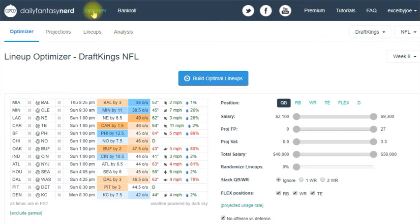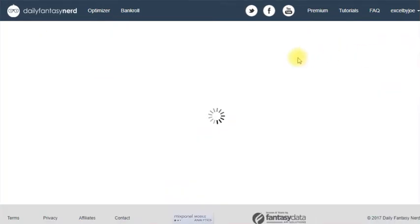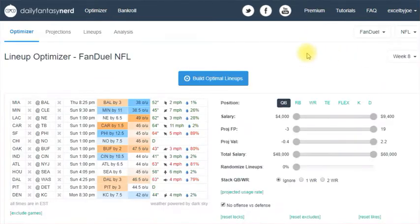The first one I'm going to show you is the Optimizer, and this tool is pretty amazing. I'm looking at the NFL here — here's where you get to choose your sport: NFL, NBA, NHL. I'm going to stay with NFL. With the plan I've got, it lets you pick two different sites — I've got FanDuel and DraftKings. If you use the highest plan, you would get all the sites.